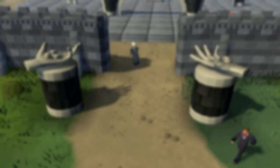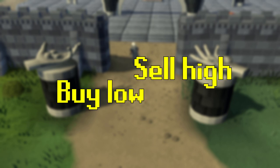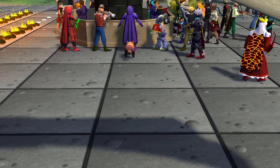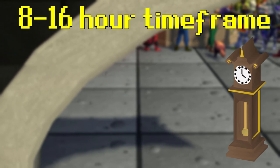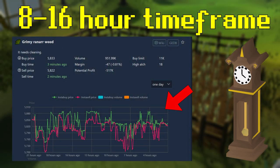In order to make money on the Grand Exchange, we'll need to buy items for a lower price than what we sell them at and profit over the amount of tax we'll end up paying. Because the Grand Exchange is a live marketplace, prices are going to fluctuate based on an item's supply and demand. What makes overnight flipping so powerful is that over an 8–16 hour period, an item's price will generally fluctuate a larger amount than it would in only a one-hour timeframe.